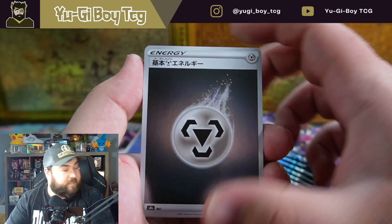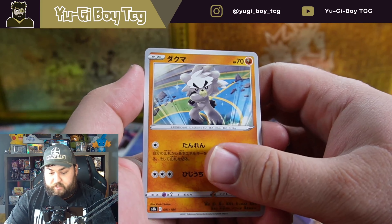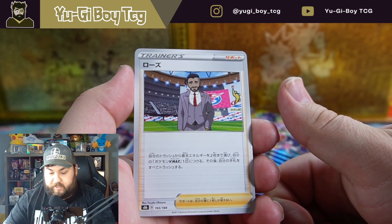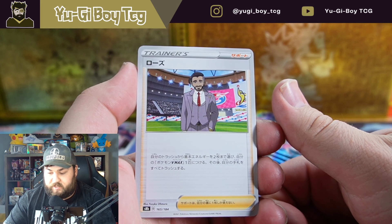I don't think we got steel energy. Castform Water Form. Charmander. Kubfu. Jolteon. Oh my god, what was his name — he was the villain in Sword and Shield. Oh my god, what the heck is his name? Ah, whatever.